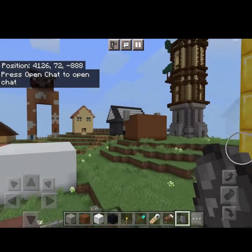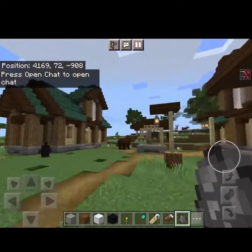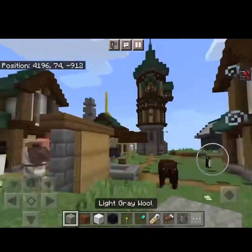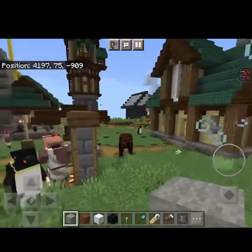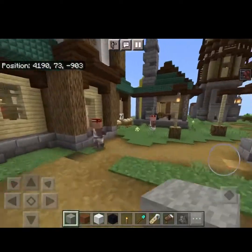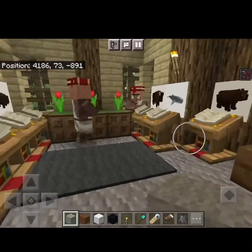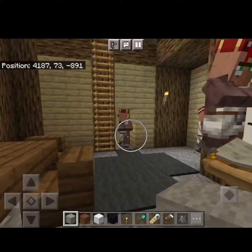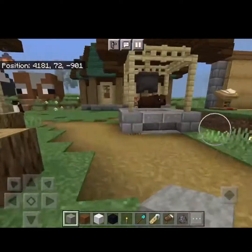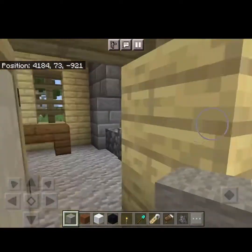Hey guys, this is my town build in Minecraft. Sorry it's on mobile, it's a bit low quality. First I have the library, and I'm using animal mods. I was gonna make it sooner but it was taking too long and I needed to get this out. Here's the second room of the library.